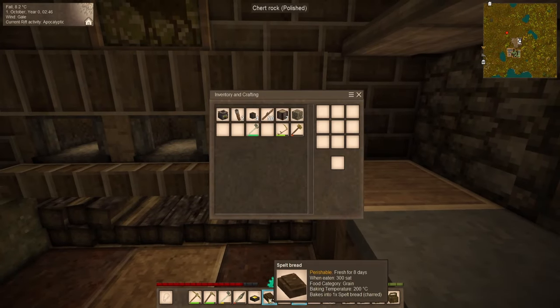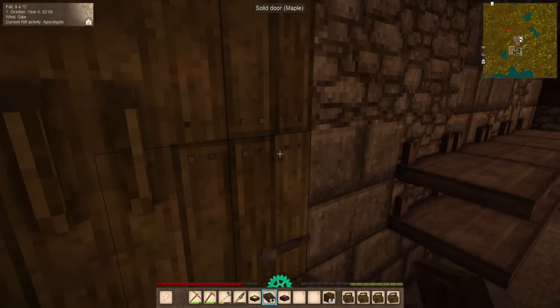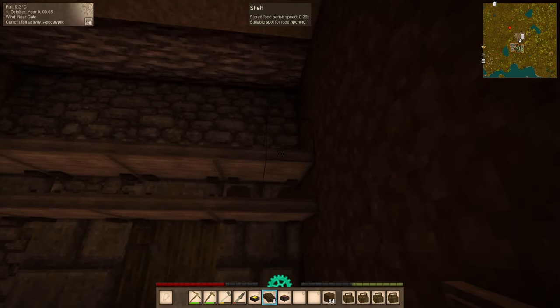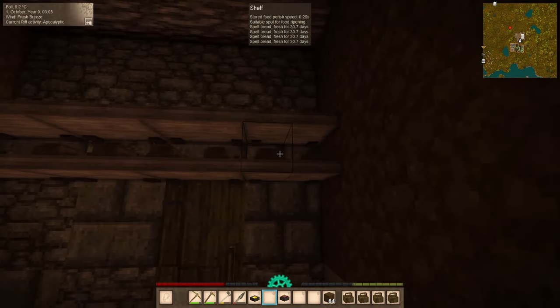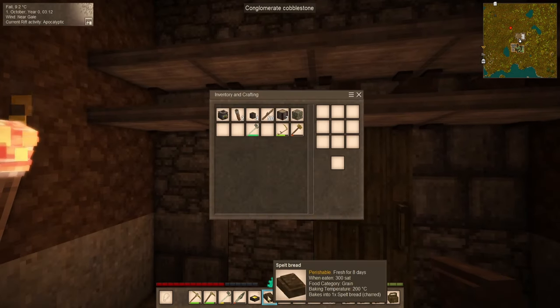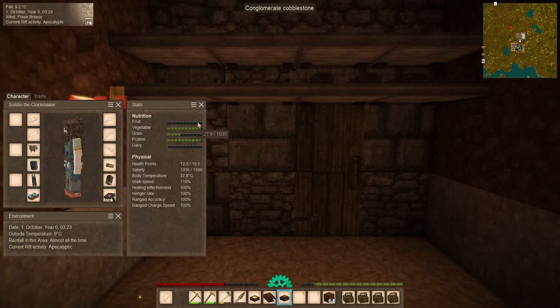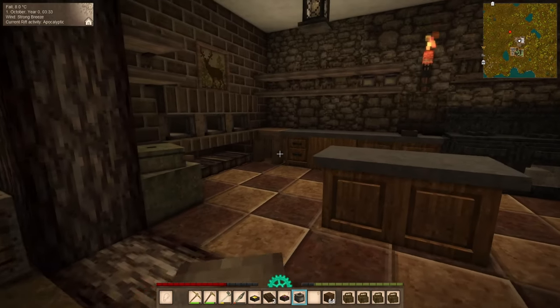We have ourselves a dozen. Now they'll last eight days in our inventory, but if we pop on down into the basement and place them down on some shelves, they're good for 30 days. Let's just eat one here — not bad, not bad. An entire loaf of bread. Keep a couple of those on us just to keep our nutrition levels a little bit more aligned. We need a little bit more grain. We've also been slacking on fruit recently — we're good on protein, good on vegetables. Perhaps one torch down in the large room there is not quite enough.